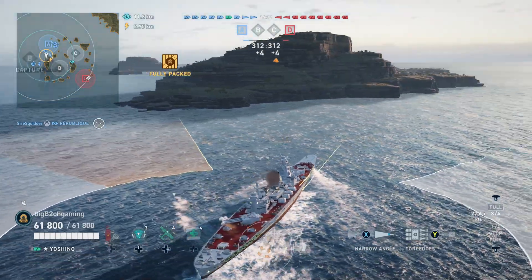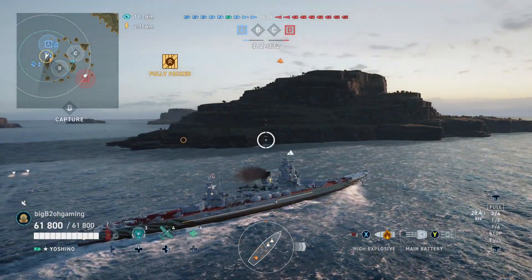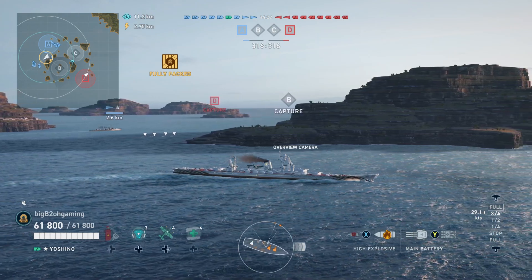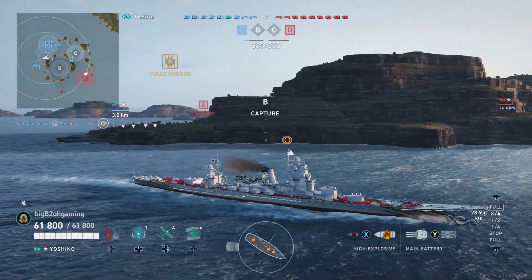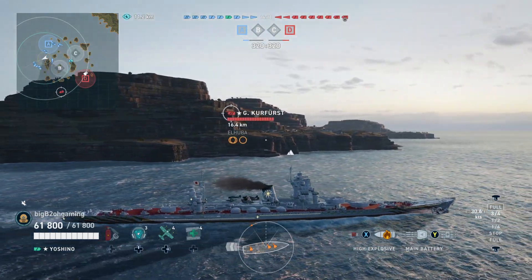Although there are a few differences that honestly make the Yoshino an excellent ship. One of those differences that you just saw: the Yoshino has access to torpedoes — 8 torpedoes per side and 2 torpedo launchers, and these torpedoes are very good. In this ship, you have the ability to equip 2 different types of torpedoes.